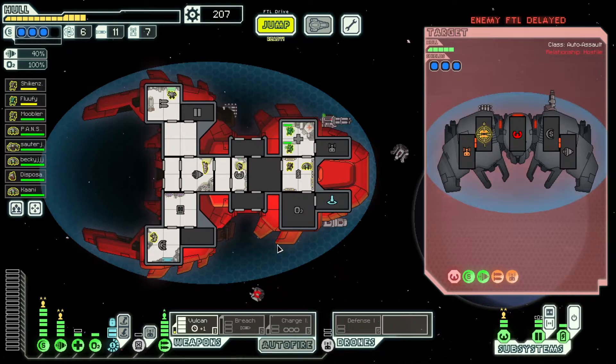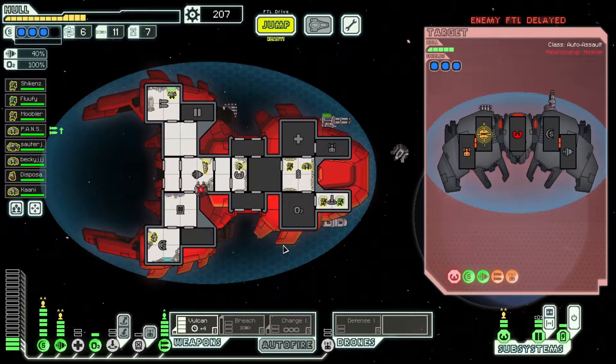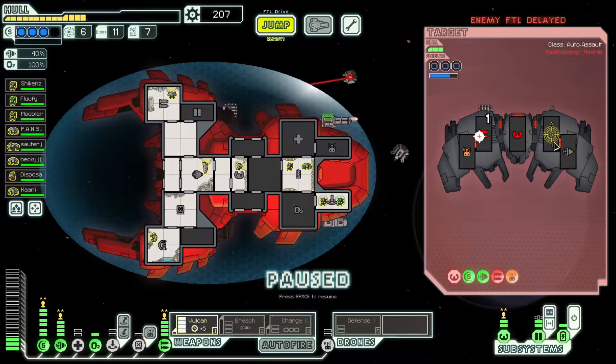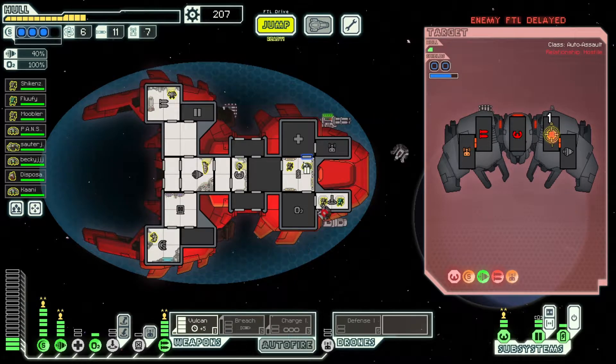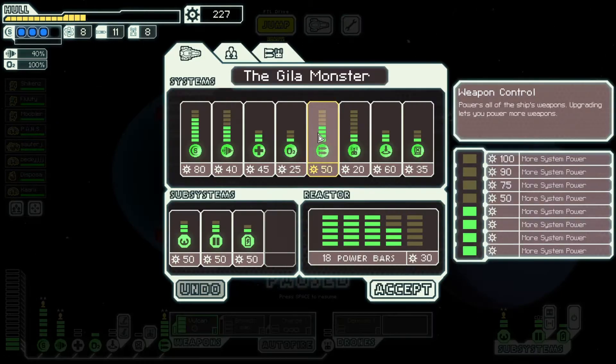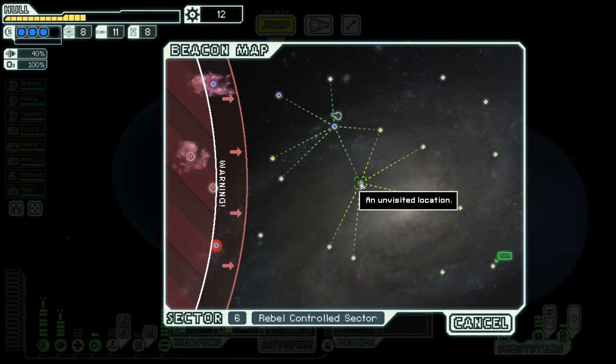We did take some hull damage, but luckily we weren't hit in the teleporter or our crew when they had nine health which would have killed them. Now we can just let the Vulcan do its magic. That first breaching missile missing really threw a wrench into my plans, but they also have no dodge chance which means they're gonna die pretty quickly. 20 scrap and fuel — we can finally get both weapon systems online. We can open up with both the Vulcan and the breach — we don't have to board anybody.